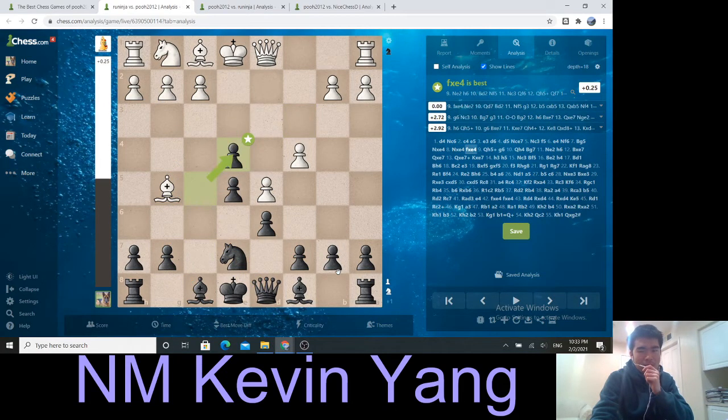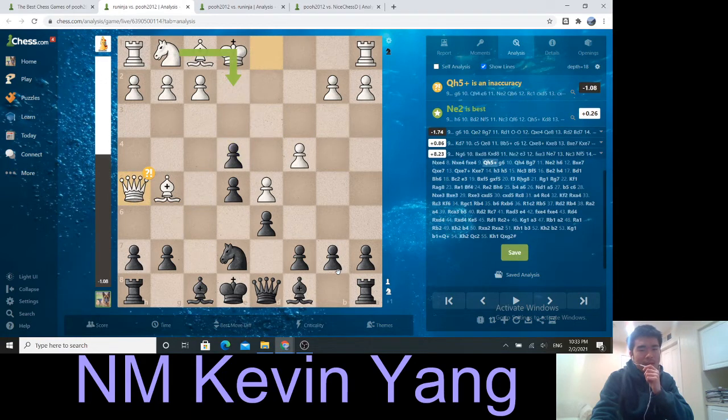After knight takes e4, knight takes e4, pawn takes e4, Aryuninja plays the move queen h5, check.